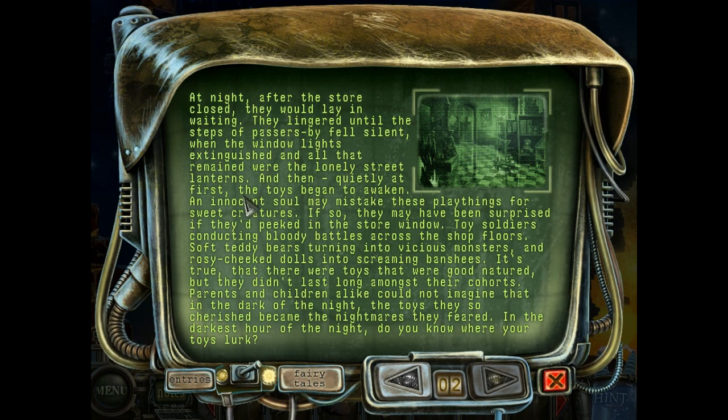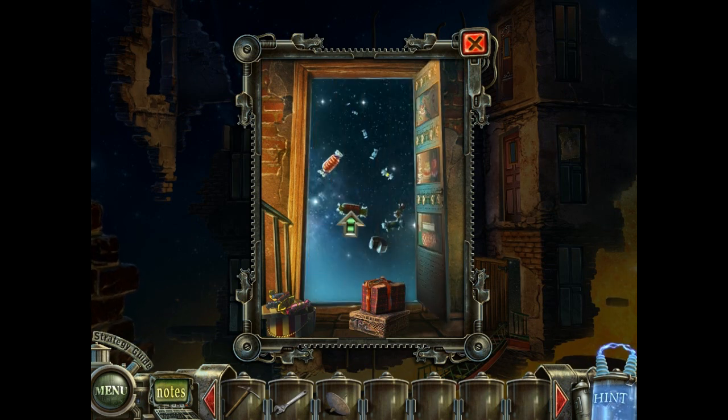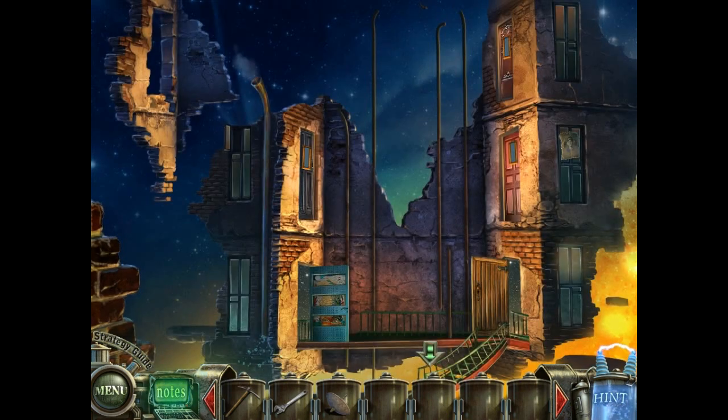The book we got from the boy is a book about a toy store. If we put the book on this door, we gain access to the toy store. We have candy - oh no, Dr. Blackmore! The evil Dr. Blackmore! So that's the evil Dr. Blackmore in the toy store, and we will be going through the toy store and solving challenges there in the next video.